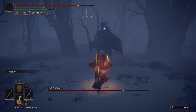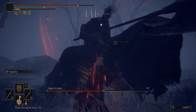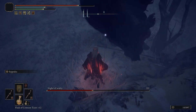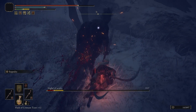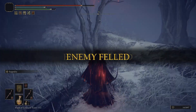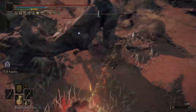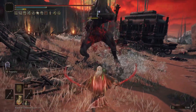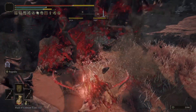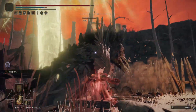Curved swords in general have some of the most satisfying move sets in the entire game. These weapons are great for anybody that wants fast attack speed and more opportunities to attack. The lunge and jump attacks when you wield curved swords are amazing. This lightweight melee focus build is perfect for anybody that wants to eliminate anything in their way, and with the right talismans and correct attribute distribution, this build is going to be amazing.